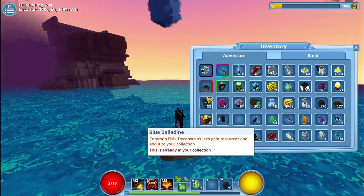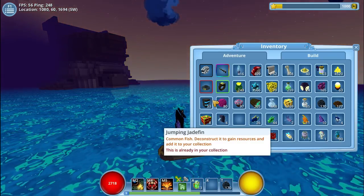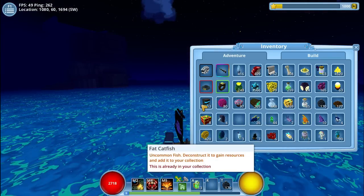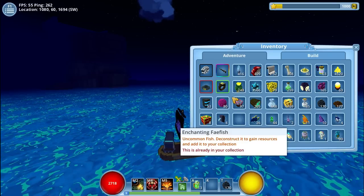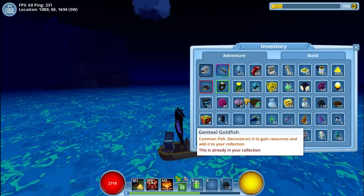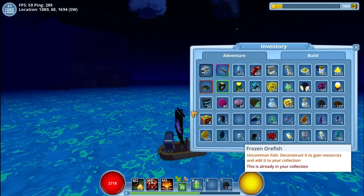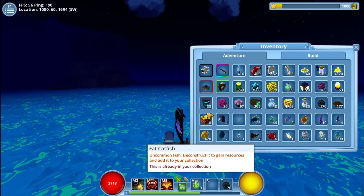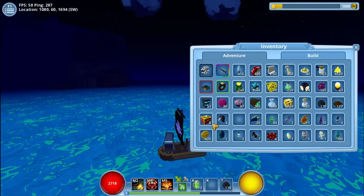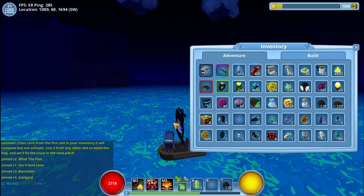These two — the blue blah blah blah and the jumping jadefish — are the least rare fish you will get. They just give you a bit of glim. These fish will give you a bit of enchanted wood. These will give you some glim, maybe some flux. These will give you glacial shards. Catfish — I think they give you glim. What I'm sure of is that these give you radiant shards — ten of them. And there are some other fancy fish that you can get.